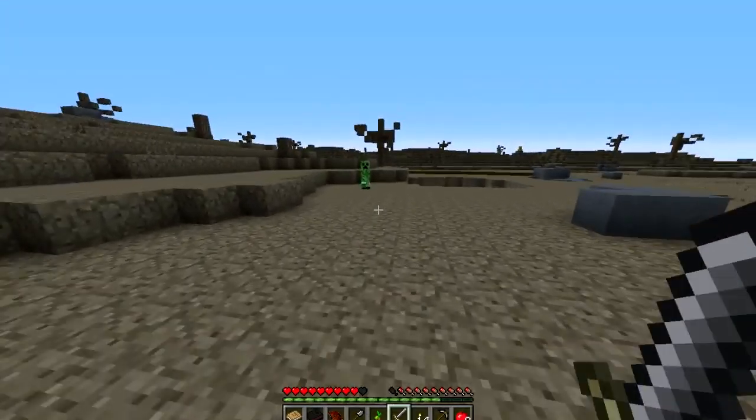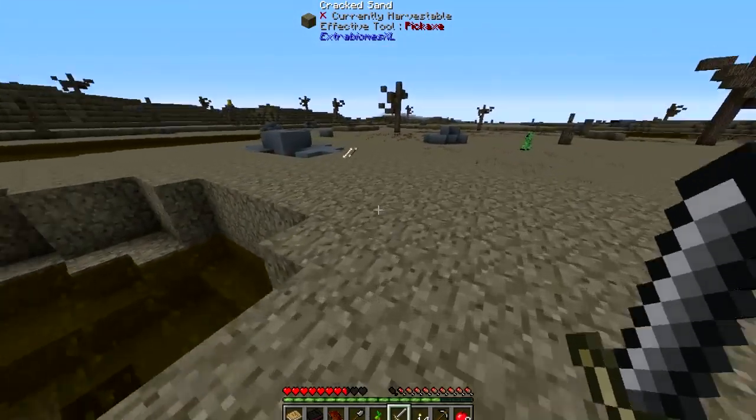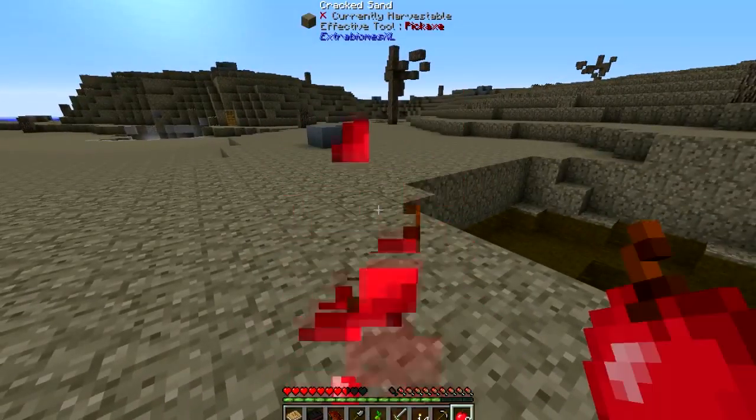Hey, can you blow up some terrain for me? No, you actually won't. So I guess mob griefing is off by default because I didn't change that. Well, I guess that's good to know.